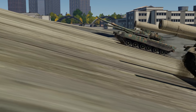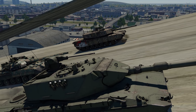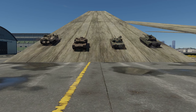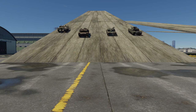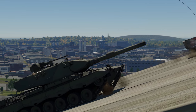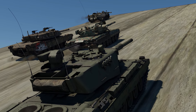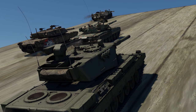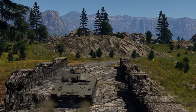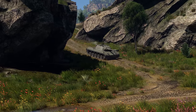On the second climb, the situation remains the same — the VT still shows the best result and the others finish in the same order. On the steepest slope of the three, the leader also remains the same. The second and third places are shared by the Abrams and the T-80U respectively, while the Leopard is a bit behind. More suitable gear ratios on the American and Soviet tanks allow them to storm such angles with a little more speed.